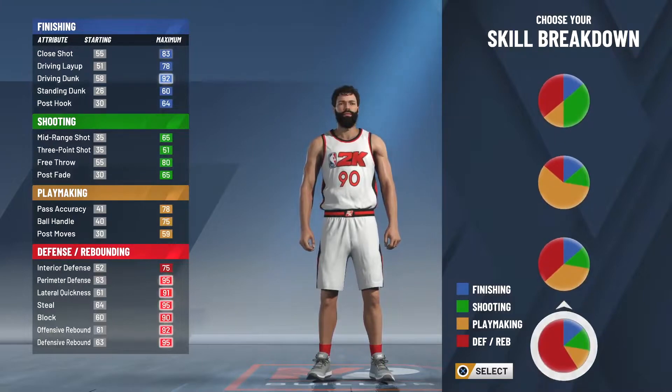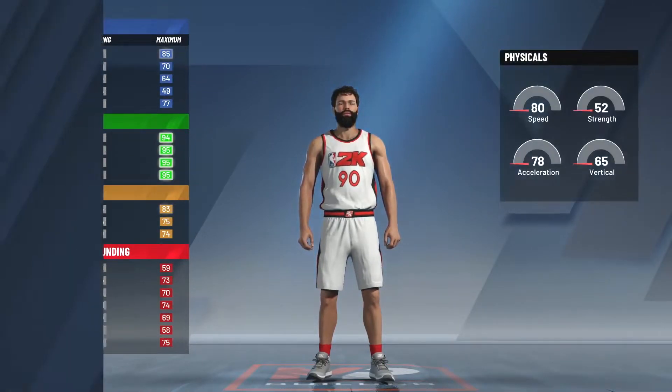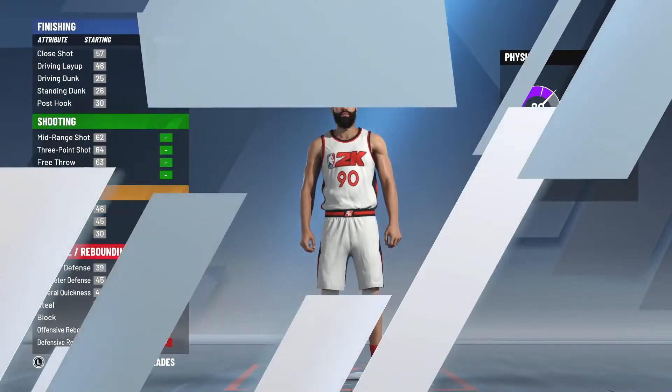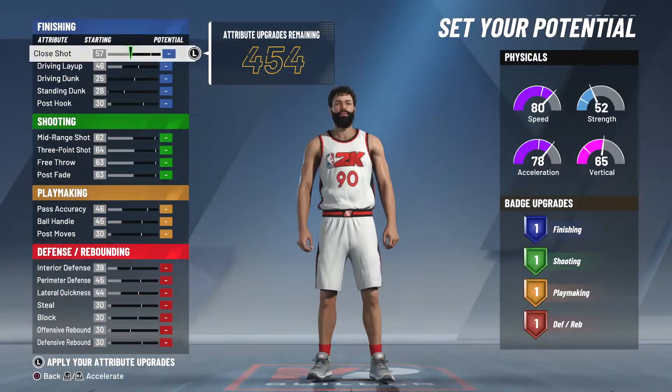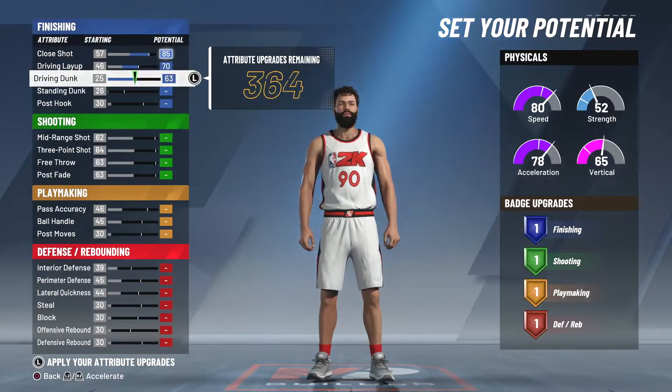You could get some playmaking stats if you wanted to make the play sharp at the shooting guard position, but we're not going to be doing that for today's video. For the physical profile, we're going to go ahead and go with the fastest one. You're also going to be getting 78 acceleration, so you're going to be doing pretty well flying around the court.